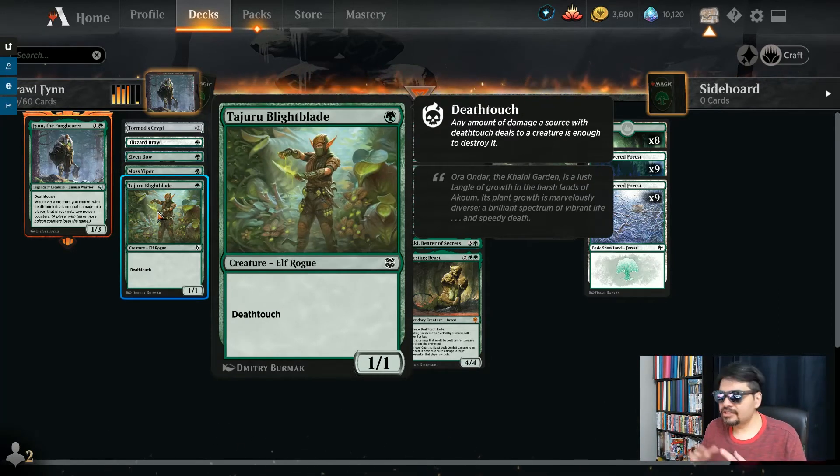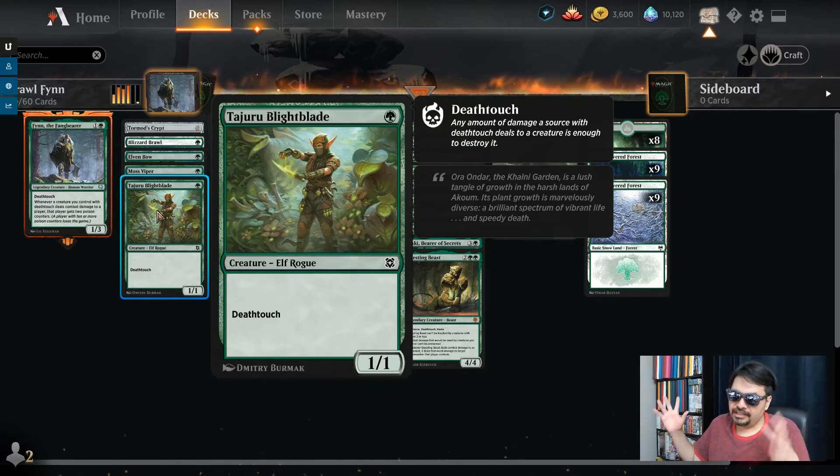Or the Tajuru Blight Blade — same thing, one green mana, 1/1 death touch, same sort of thing. Get these out as soon as possible. The opponent's not going to want to block them. They're probably not going to fully read what Finn does. I've had that happen so many times — they don't really read what's going on, and they think 'I don't want my creature to get death touched, so I'll let it go through.' Whoops — poison, I'm almost dead.